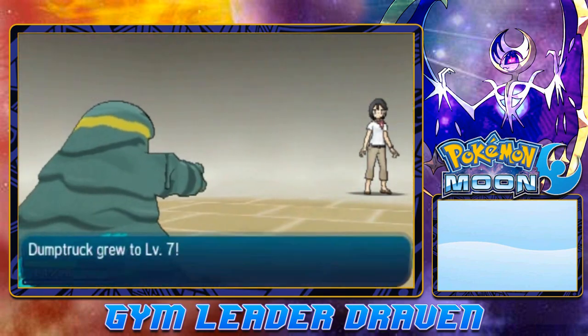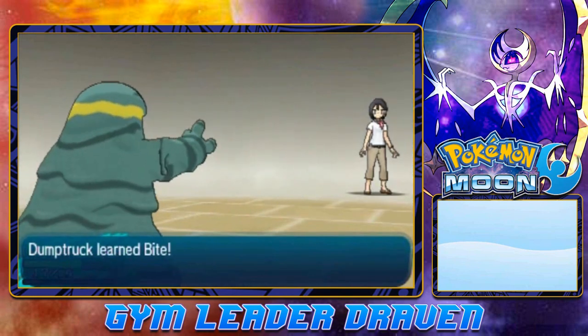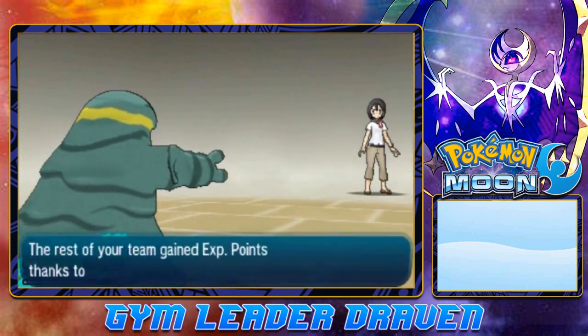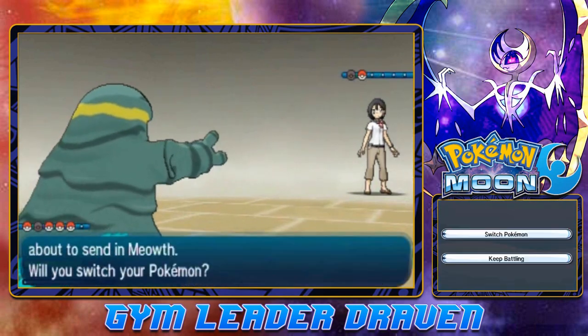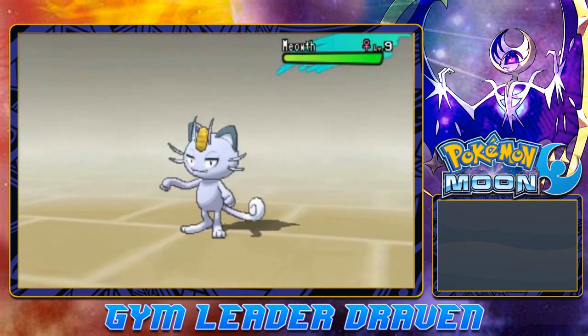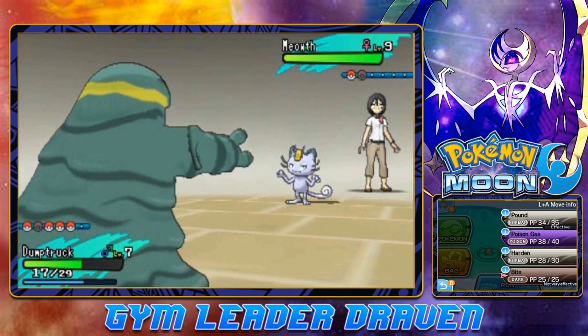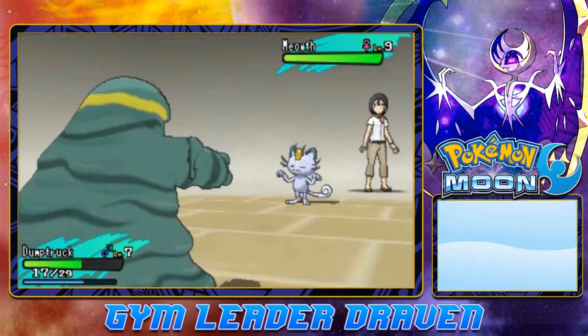Dump Truck grows to level 7 and has learned Bite - this is actually very, very good for us. It's going to come out with a Meowth next. Let's go ahead and take on this Meowth. Meowth level 9 - shouldn't be that hard. Let's go ahead and use a Poison Gas attack right here, and here comes a Scratch attack. Not so powerful. We're going to be strategic right here with the Poison Gas.